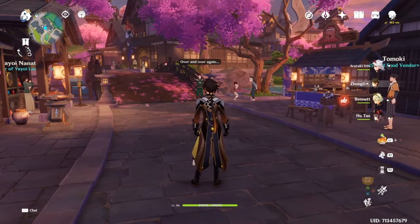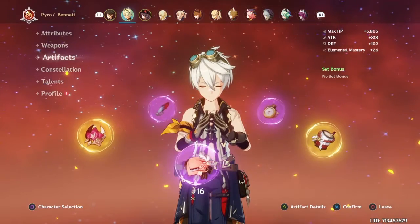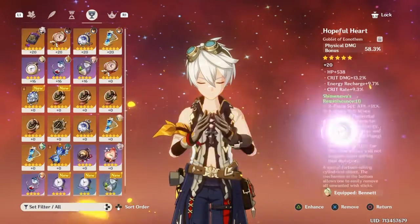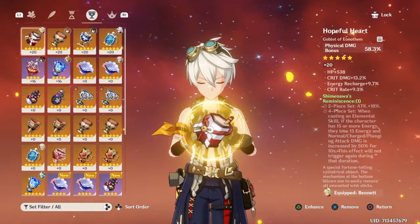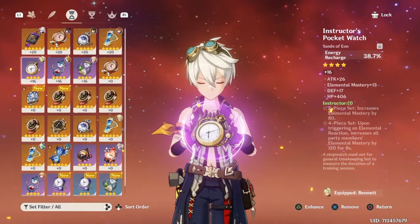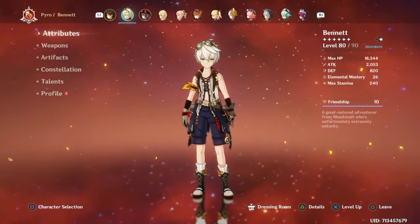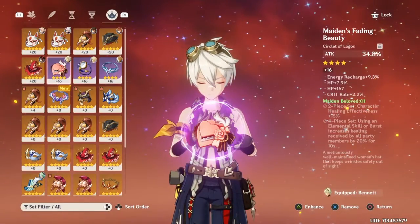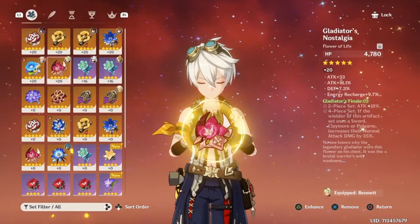I'm gonna be using Bennett first. I don't really have a very good build for him — it's kind of the same with Itto, with most stat bonuses. Just basically high physical, high stats. I don't know why this is on him. Energy Recharge and Attack, because people scale off his attack. I suggest going for Energy Recharge and Attack, because it's probably his best.